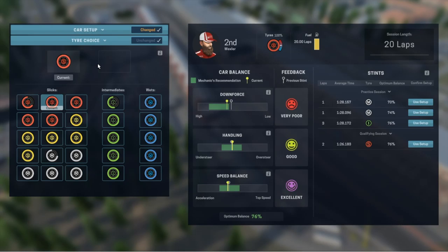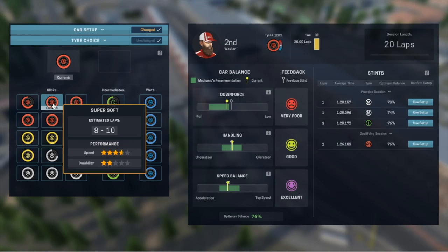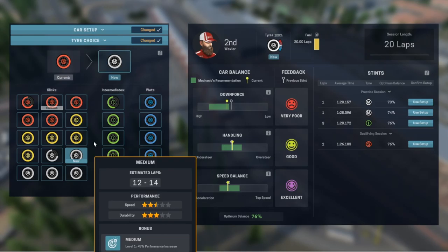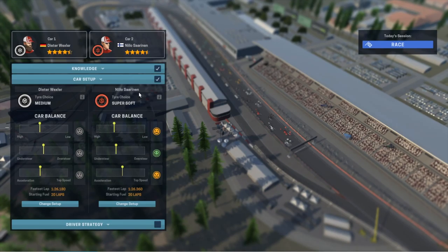There are 20 laps. The softs last about eight to ten laps depending on how you nurse them — these are the super softs in fact. You've got the mediums though, and both of these drivers are good on mediums. So I think I'm going to set him up on some mediums because he's going to be pretty darn good at that.